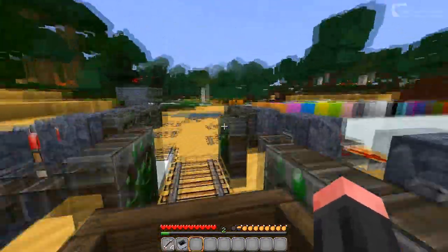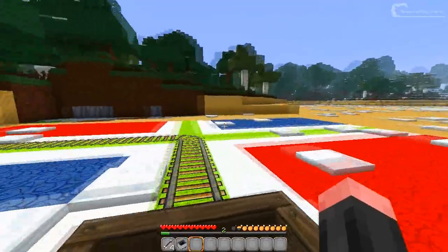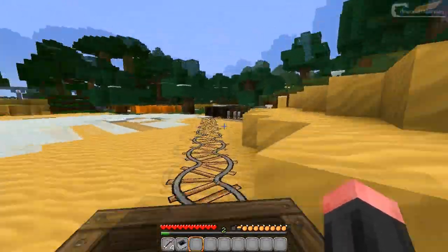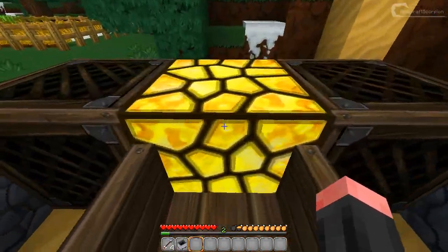Now we have some pistons and wool, and of course some note blocks and the redstone lamp.